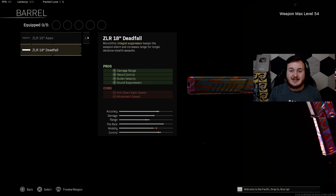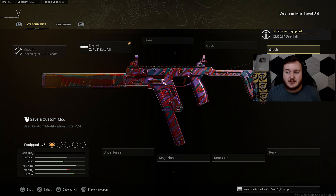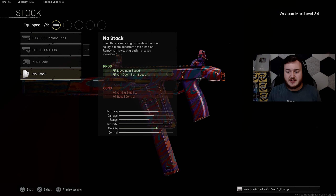Our final weapon is the Fennec — the fastest killing SMG in Warzone, and one of the fastest killing weapons overall. For the barrel, we're adding the ZLR 18-inch Deadfall Barrel, which helps with damage at range, recoil control, bullet velocity, and sound suppression — essentially a built-in suppressor, making it like two attachments in one. Bullets travel faster, which combos great with the Fennec's fast fire rate, and our weapon is easier to control. Damage at range is also increased.